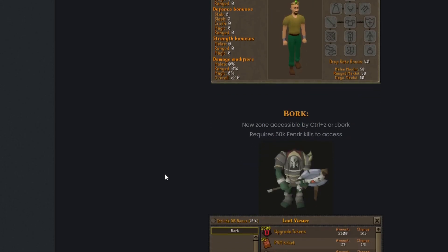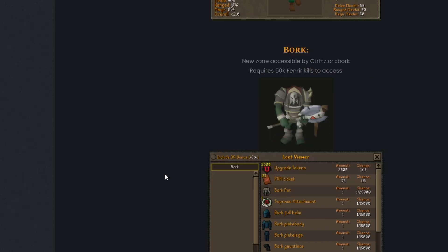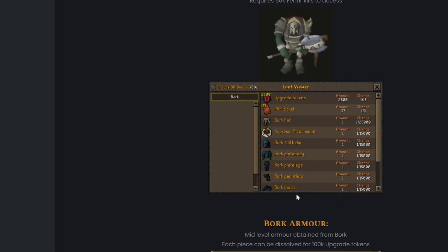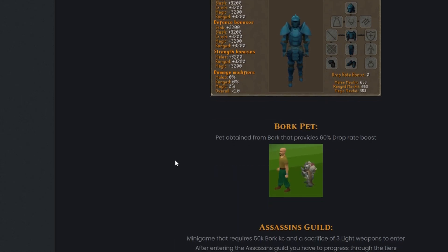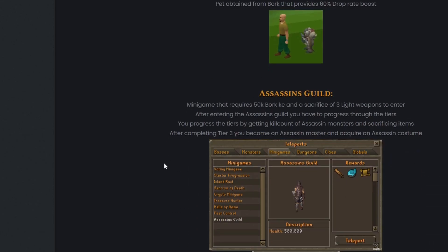They have a new Bork zone accessible by pressing Control+Z or doing double-colon bork. It requires 50k Fenron kills to access. Here is the drop table of Bork — the Bork pet drops at one-in-25,000. There is also the new Bork armor set, a mid-level armor obtained from Bork. Each piece can be dissolved for 100k upgrade tokens, and the Bork pet provides a 60% drop rate boost.